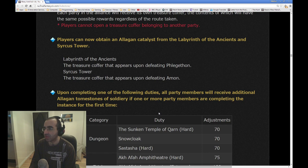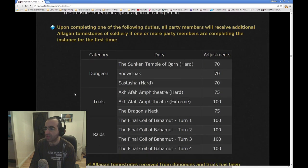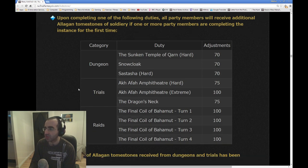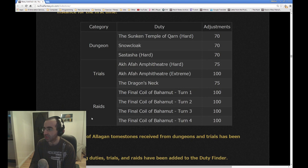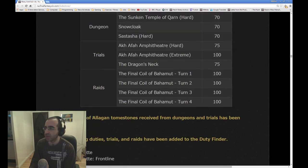Players can now obtain an elegant catalyst from the Labyrinth of the Ancients and Syrcus Tower — specifically from the treasure coffer that appears upon defeating Phlegethon in Labyrinth of the Ancients, and the treasure coffer upon defeating Amon in Syrcus Tower. These are reasons to keep going back to the old Crystal Towers, since they're adding in elegant catalysts which are used in crafting recipes. Upon completing certain duties, all party members will receive additional tombstones of soldiery if one or more party members are completing the instance for the first time. This applies to Sunken Temple Hard, Snowcloak, Halatali Hard, all of the Shiva fights, the Dragon's Neck, and Final Coil turns 1-4. These are the most recent dungeons from patch 2.4, so they've added a soldiery bonus to them.